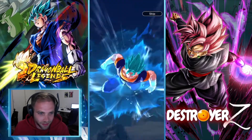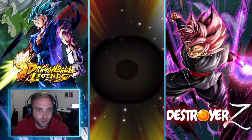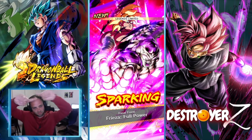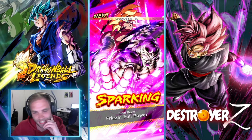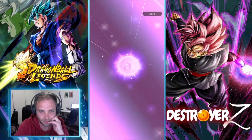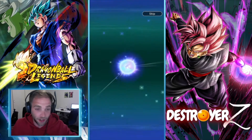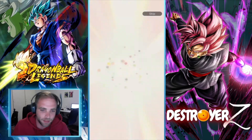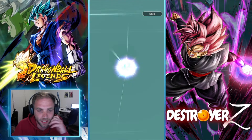Such a good animation! All right, let's see if we can pull Freezer. First one — Legends, your destiny is to be killed by me! All right, there we go. Freezer's mine! I don't know if I'll get another copy — maybe I'll use some Z power just to get him up to three stars to use in PVP. There's my copy, I'm happy with that pool.